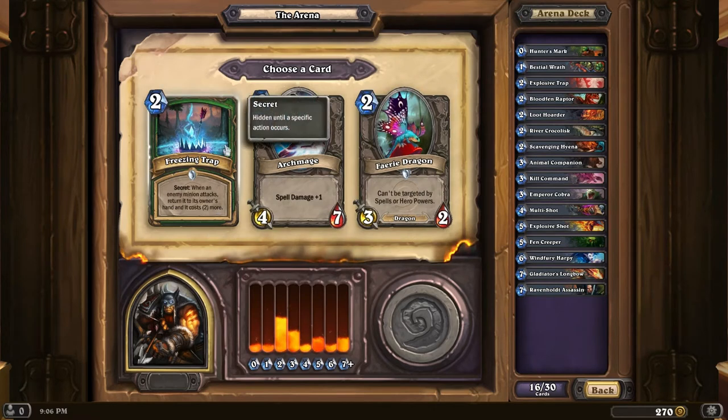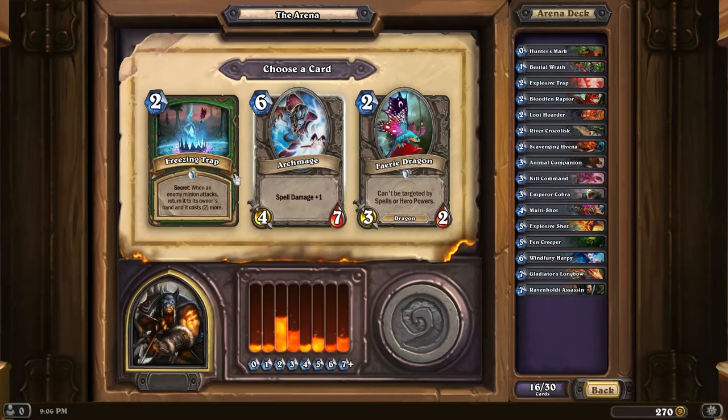Give your opponent a Mana Crystal is the Battle Cry - no thanks. Misdirection, don't really like it. Ravenhold Assassin it is. Raising Trap: when an enemy minion attacks, return it to its owner's hand and it costs 2 more. I don't really like Secrets for the most part - they could do something very good or they might do something shitty. This enemy minion that attacks could be an Elven Archer, so it might be totally pointless. You just have no idea.